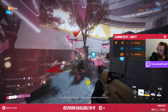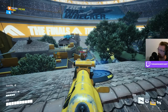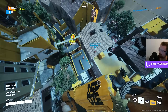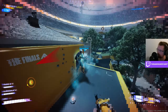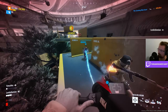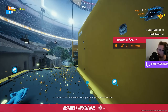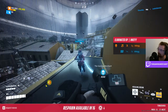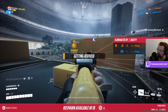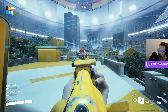That allowed the enemy team to start the cash out for the second time, and if they cashed it out it would be game over. Learning that we couldn't push them up close, we tried to take the rooftops to take them out first. There was a turret to deal with, but we managed to throw that turret aside. It was a close battle, but we did manage to make it work — we stole the cash out point and cashed out.